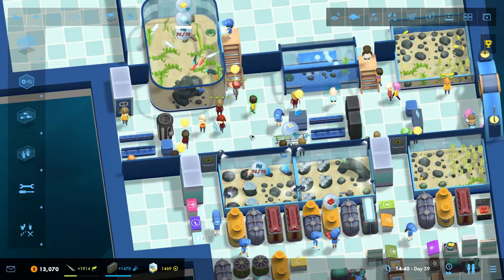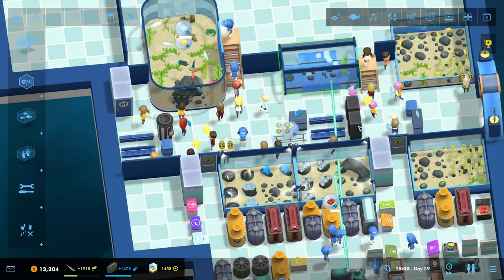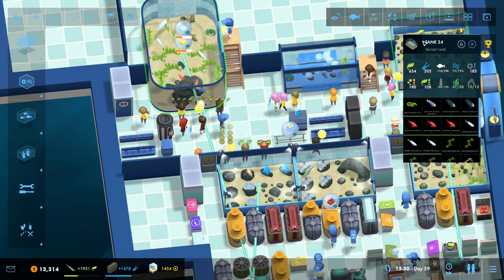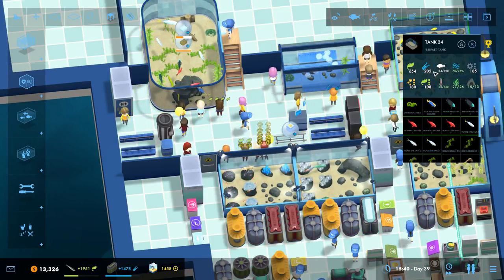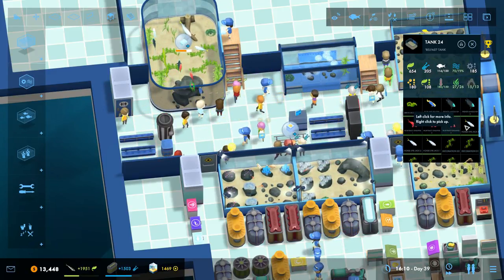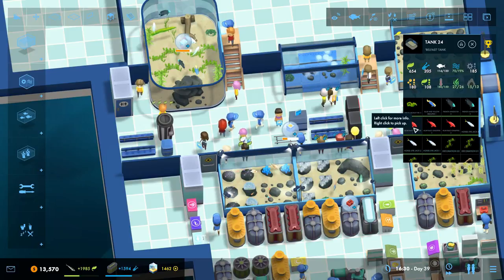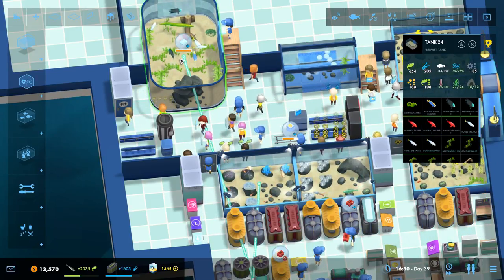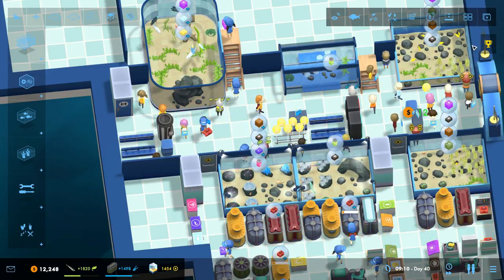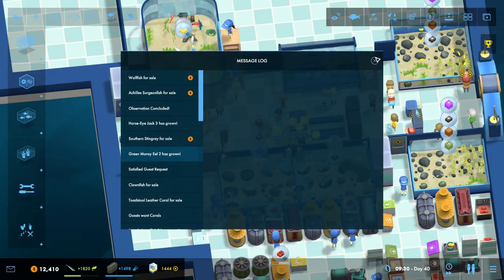We've got a lot going on here: gift shop stuff, cold water tanks paired up, and this monster Belfast tank — 114 of 120 — with some big old fish. I know these guys are breaking the seven-fish rules, but we don't quite have the room for all seven. Anyway, today we are here to talk about the talking mechanic.